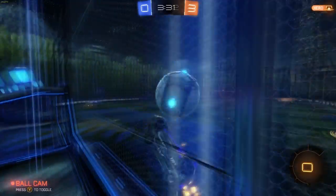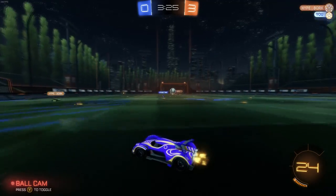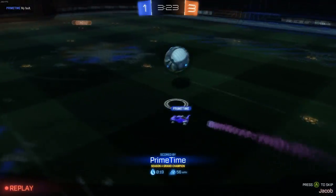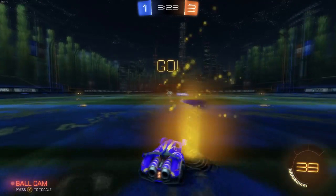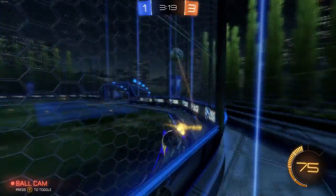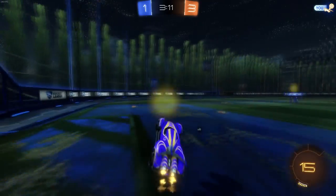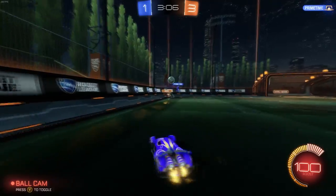I haven't really gotten any opportunity to see how well it takes 50/50s yet. The biggest difference with cars and 50/50s is how you have to take them. Cars that are low profile like this one - sometimes you have to jump into balls that you wouldn't have to with cars like Octane. This car is definitely low to the ground, but the way it handles, it's definitely more of a Batmobile car than a Dominus car.